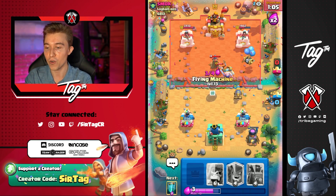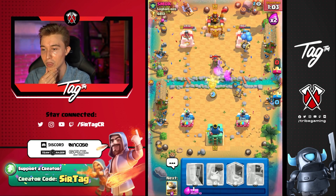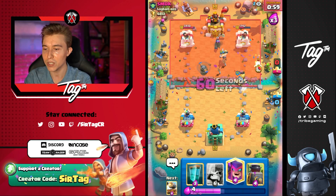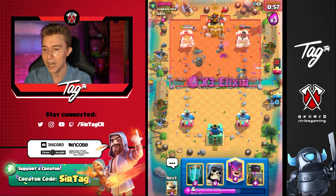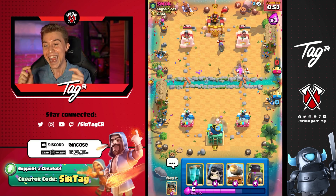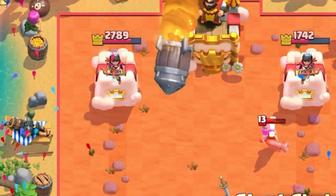So Skeleton Barrel, I choose you. Maybe we can go for another Flying Machine down the middle — with everything spread out, it's going to be very difficult for our opponent to defend. He's going to lose most of his stuff here. The Elite Barbarian is going to be tanking, and oh wait, the Cannon Cart — it literally locks onto the Musketeer and then the Skeletons die, but we're not going to be able to get any—